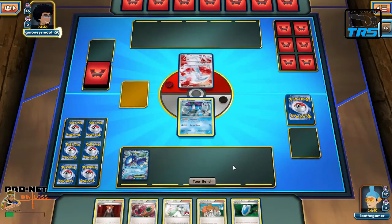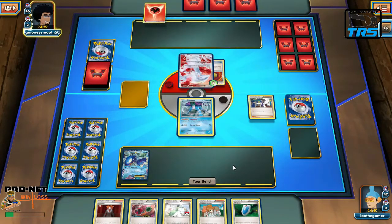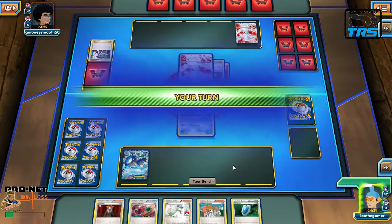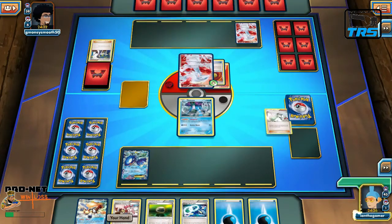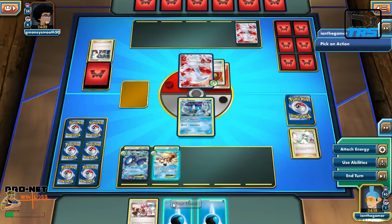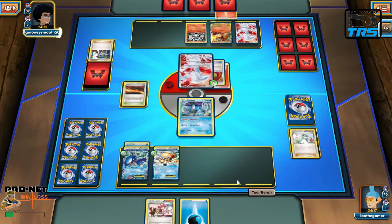We are going second. I get the Suicune start and I'm going to put my Kyogre EX on the bench. This is a fire deck so I assume things are just going to go in our favor anyway. We're keeping track of win/loss to see whether net-decking works based solely on taking a list and running with it. I've got a lot of supporters but nothing great — I'll play a Float Stone and start getting Kyogre set up. We've got Pokemon Center Lady if they start attacking our Suicune.